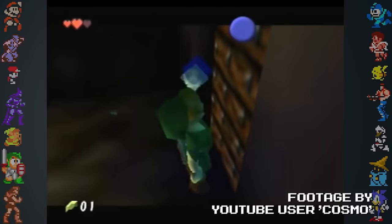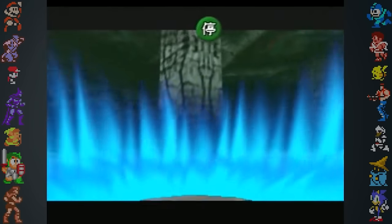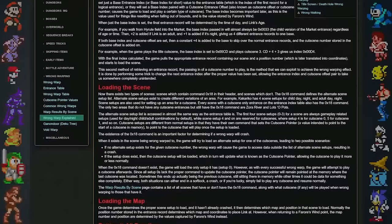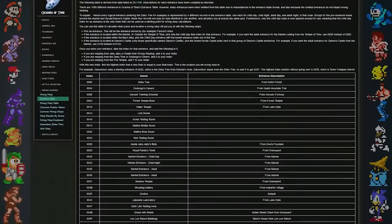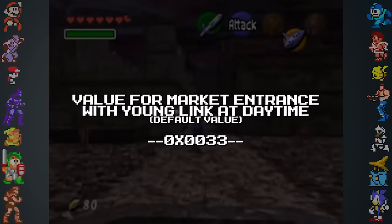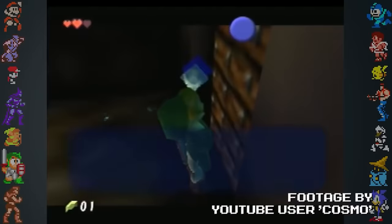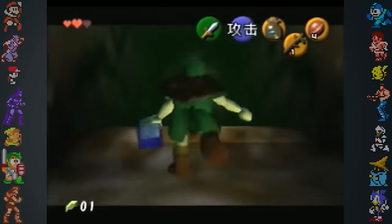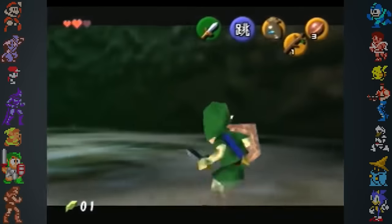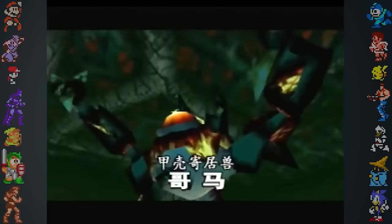A technique known as wrong warping is often used in speedruns. Ocarina of Time organizes its scenes on a table of values, and each separate version of a location is assigned a four-digit value affected by things like the time of day and whether Link is a child or adult. When the player uses the blue warp after defeating a boss, the game decides what scene to load by checking the value of the dungeon entrance. If the player leaves the room through a different exit while the warp is active, the cutscene offset value will be added to the room the player is entering and the game will load an entirely different scene. This glitch can be exploited in the Great Deku Tree dungeon — if the blue warp in the boss room is active, leaving will take the player straight to the Ganon's Tower collapse sequence at the end of the game.